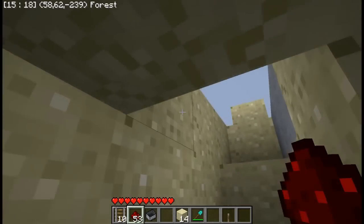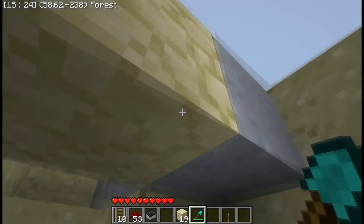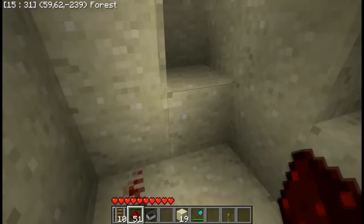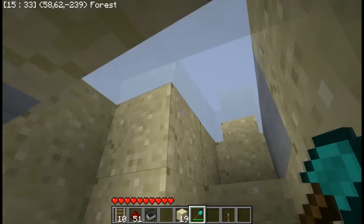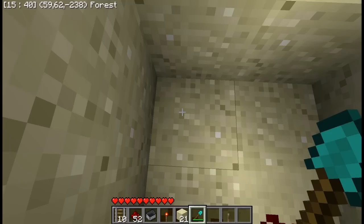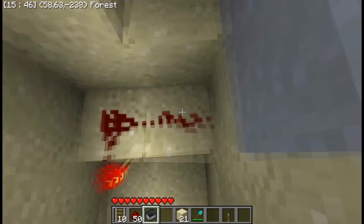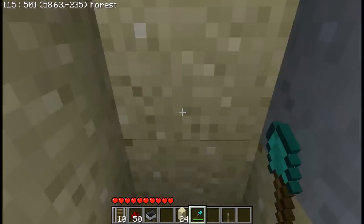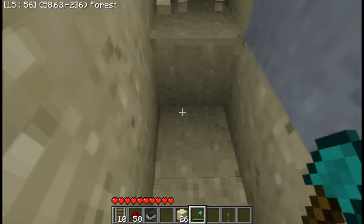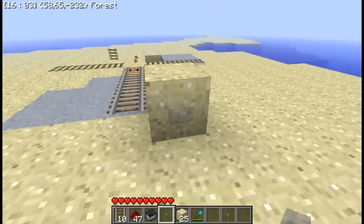Redstone torch. Then you run one wire away, and then you invert the power. I'll just get myself another redstone torch quickly. I'm such a big cheater for this, but still, it's a tutorial. Then what you do is you run the wire so it's directly under the block, with the button, etc. So there.